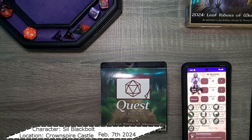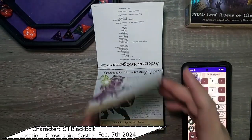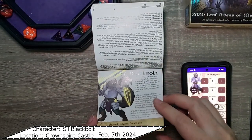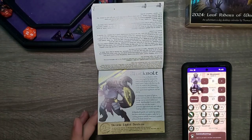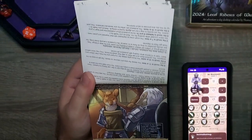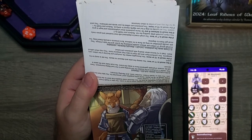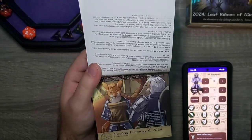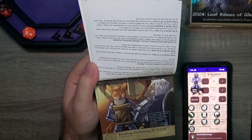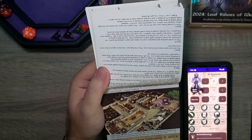Hello everyone and welcome back to today's adventure — a Day Quest calendar from Sundial Games 2024, The Leaf Riders of Renwood. For those of you who remember yesterday, not only did we have our new friend Syl, one of the Royal Guards, but she met up with Commander Clawthorn and did some duties around the castle to make sure everything is ready. If you missed that, go ahead and check it out — there should be a link above. Let's move on to today, Wednesday, February 7th.